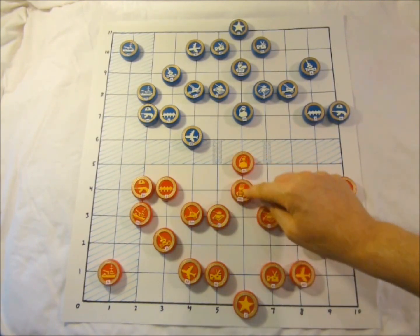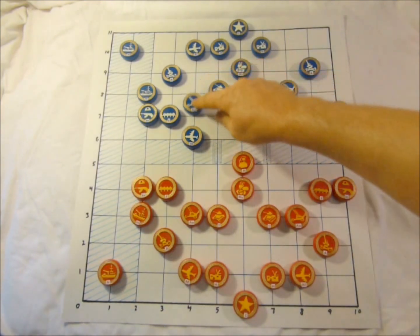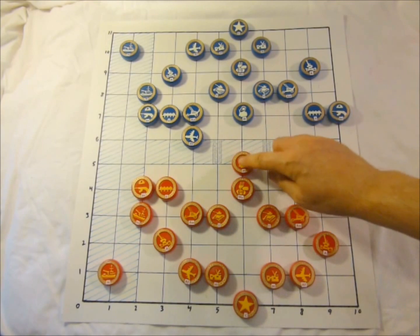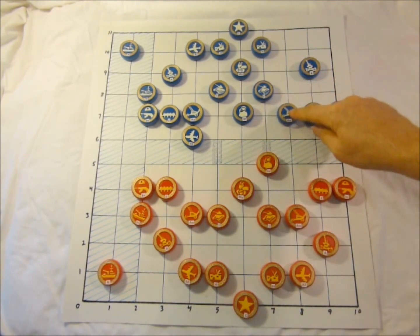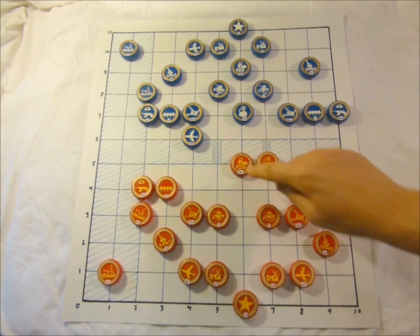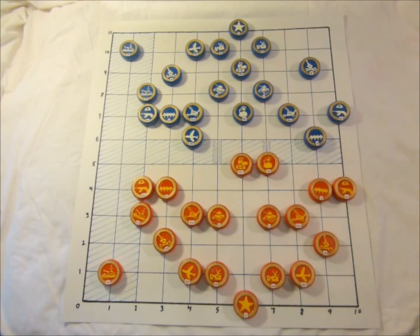The missile moves forward and the anti-aircraft gun moves forward to serve as a defender. The militia moves over here, the anti-aircraft guns move forward to give more firepower towards the front line. The missiles move in closer, and this engineer moves up to the river.